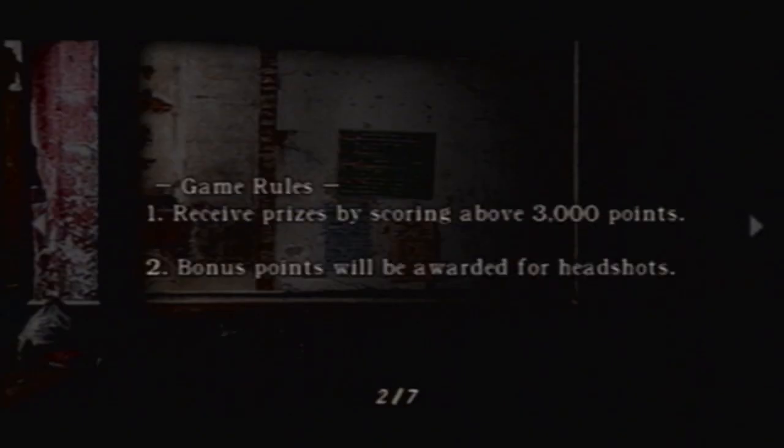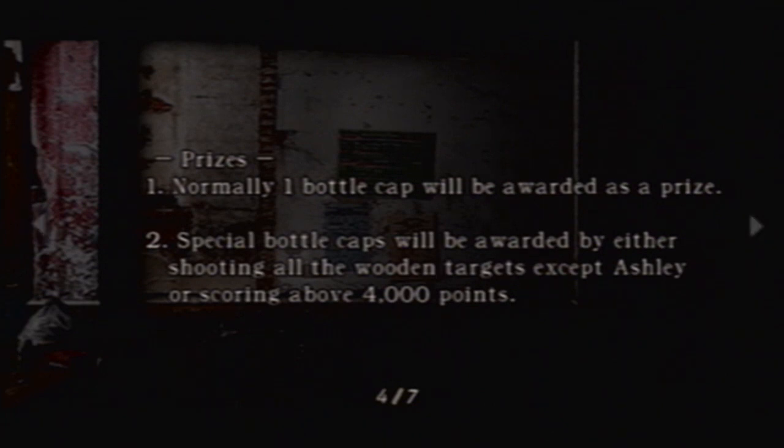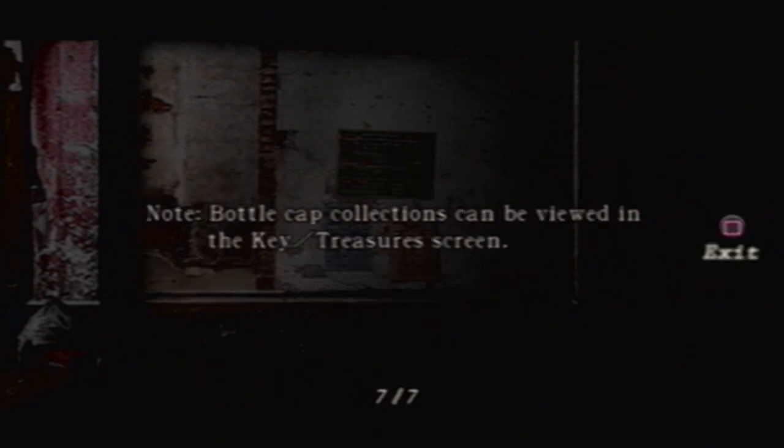Target practice. Game rules: receive prizes by scoring above 3,000 points. Bonus points will be awarded for headshots. A high-scoring Salazar target will appear with 5 consecutive hits. Shooting an Ashley target will deduct points. Normally one bottle cap will be awarded as a prize. Special bottle caps will be awarded by either shooting all the wooden targets except Ashley, or scoring above 4,000 points — pretty hard to do. There are 24 bottle caps in all. Each time you enter a new shooting range, 6 new bottle caps will become available. Each time you complete a row, you earn bonus points. There are 4 rows and you have 4 bonus chances. What does all that mess mean? I'll show ya.